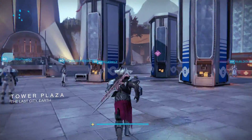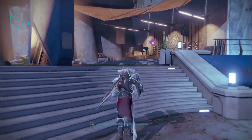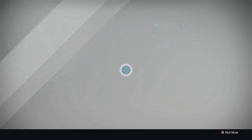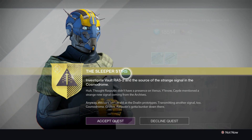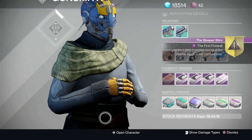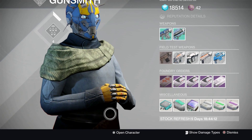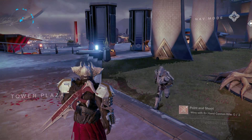Hey guys, what's up, it's Trevor and welcome back to Destiny. Today we have part two of the Sleeper Simulant. If you completed part one — which I will link in the description — once you turn in part one you have to wait a day for part two to pop up. Once I completed it, the next day I got the next quest to continue getting the Sleeper Simulant.